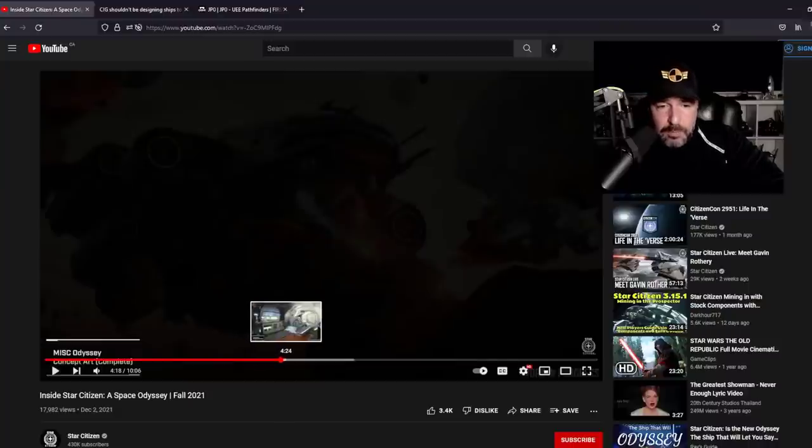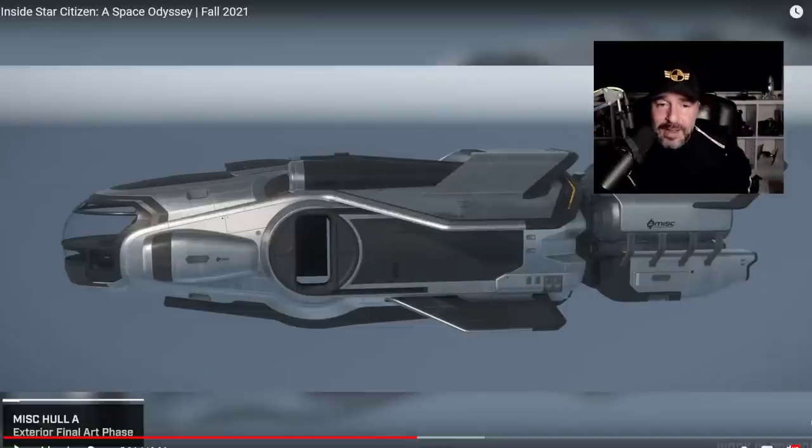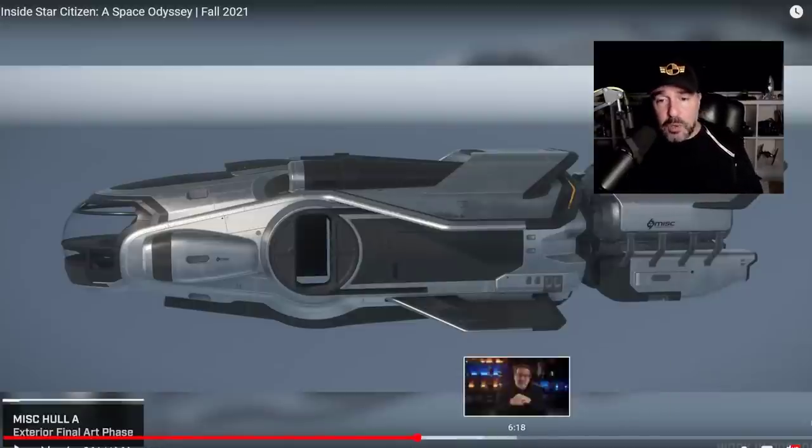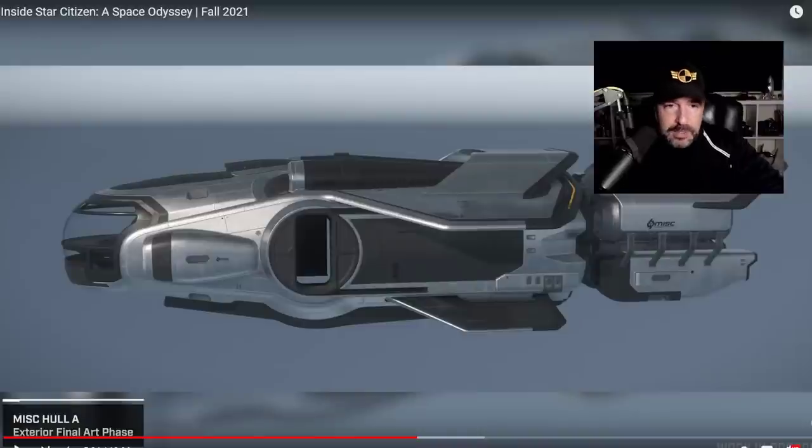Moving on to the Hull A. Does the Hull A invalidate the Freelancer? Absolutely — I think it does. The Hull A is a way better hauler, and look at it, it looks great. Solo players are being treated with so many cool ships — not only the Hull A but also the Vulture. I think these ships are amazing; this makes me want to try some hauling. They've done a beautiful job with it.